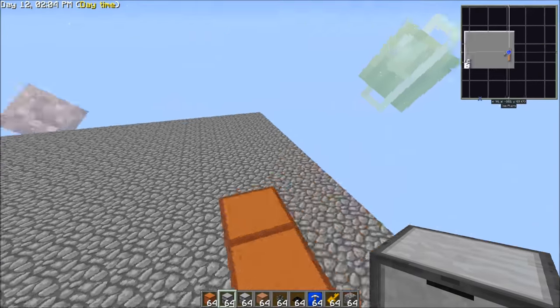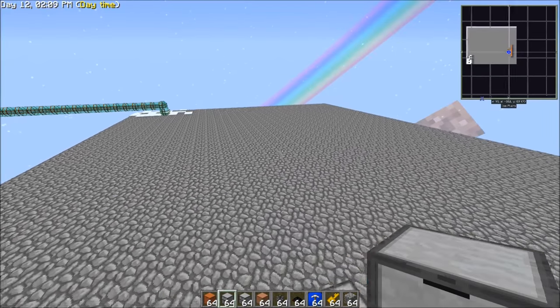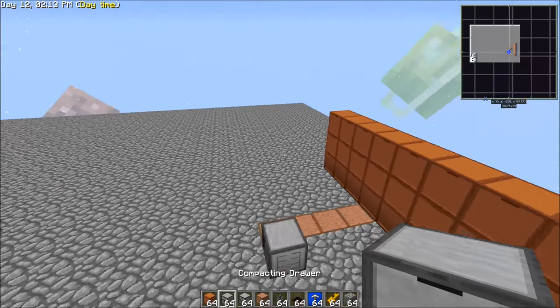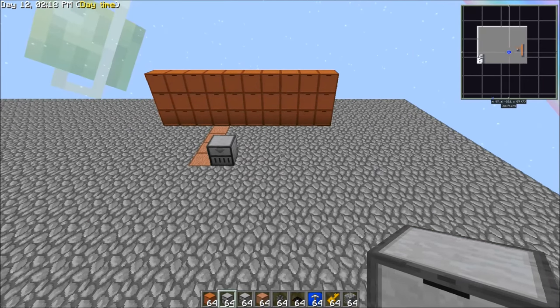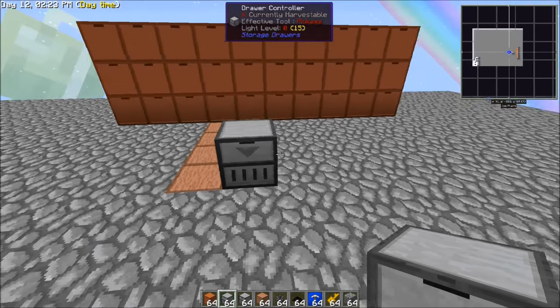Now granted, there are better ways to set up the system like what I ended up doing in Sky Factory, but for some reason I've always liked the compacting drawer setup just because I like the way it looks, especially for early setups. So we'll quickly cover that.